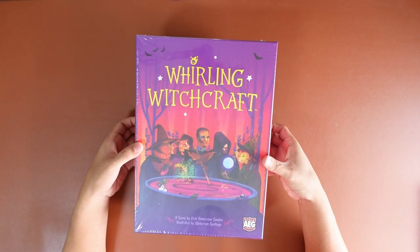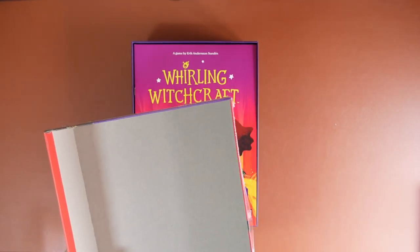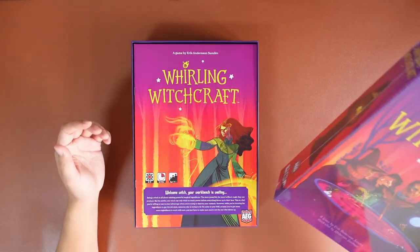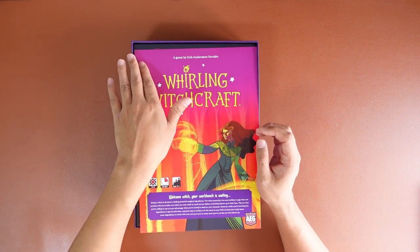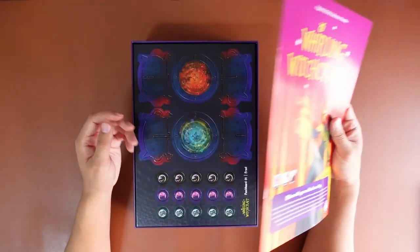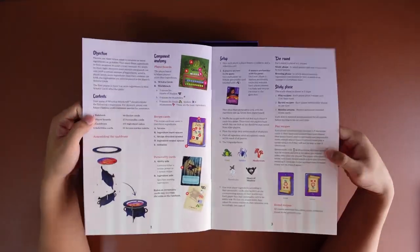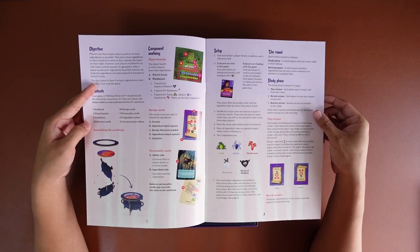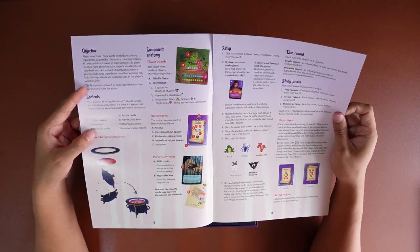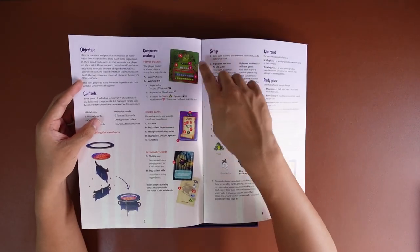Okay, so once again this is Rolling Witchcraft — let's see what's inside. Nothing much at the back. We are greeted firstly with the rulebook and some cardboard as well. Over here you can see the game contents and how to assemble the cauldrons, so there should be about at least four cauldrons.